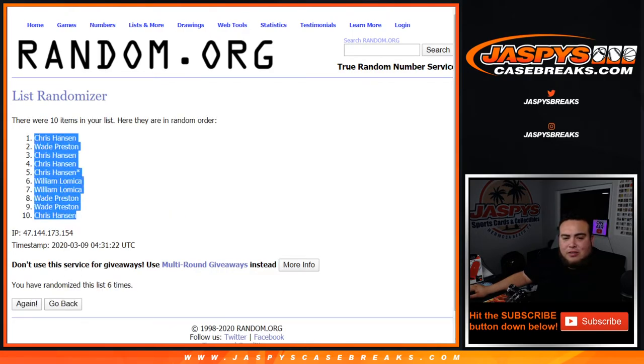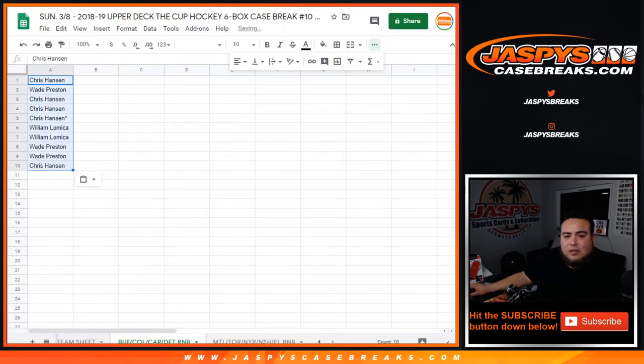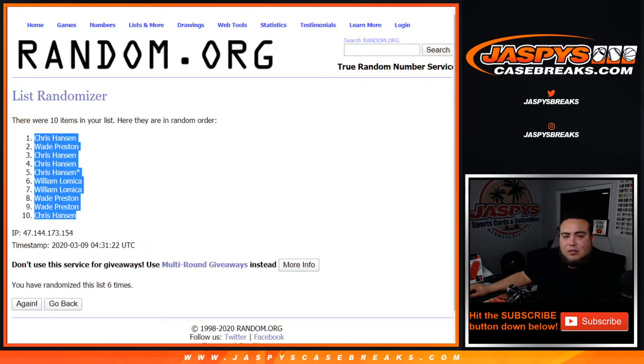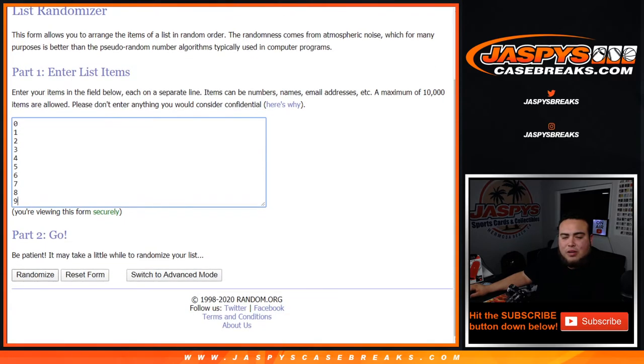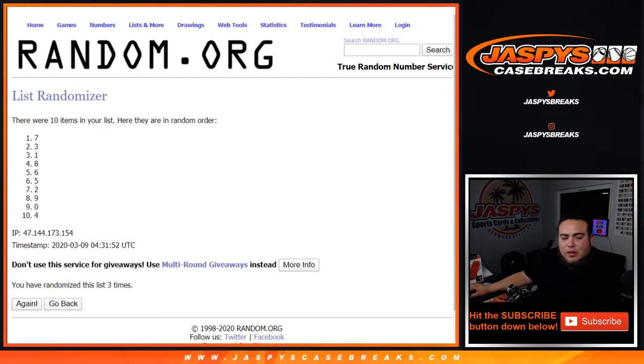Chris down to Chris. All right, there you go. Let's go. Six times here now on the numbers 0 to 9 — 1, 2, 3, 4, 5, and 6. Down to 4.